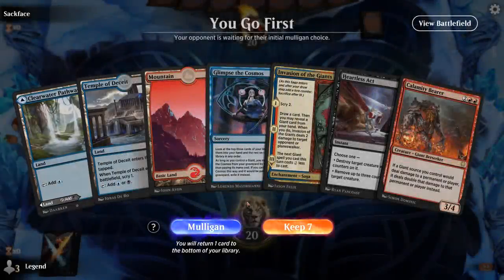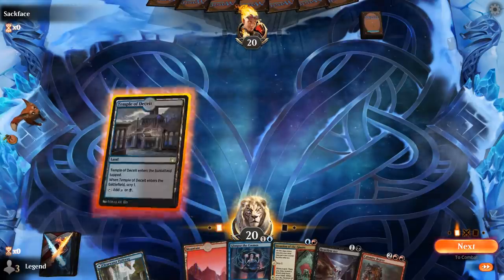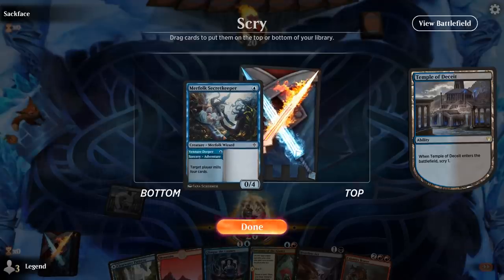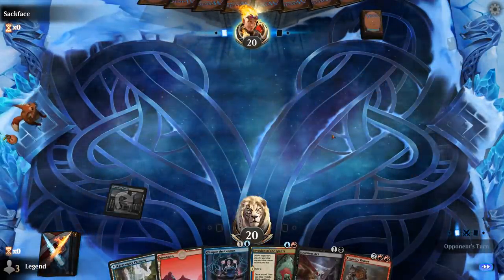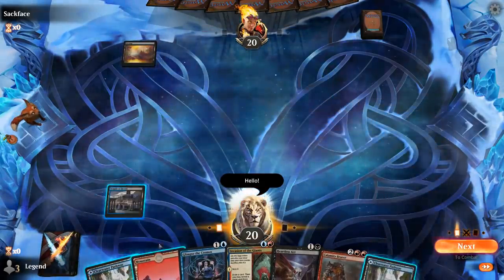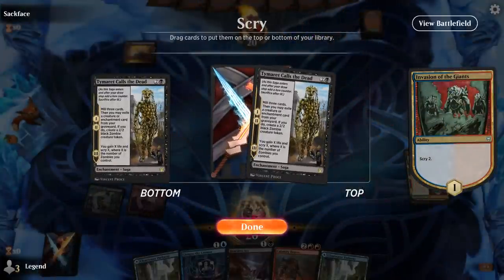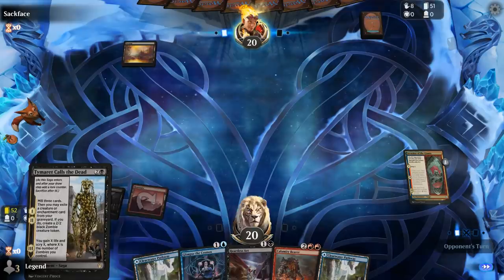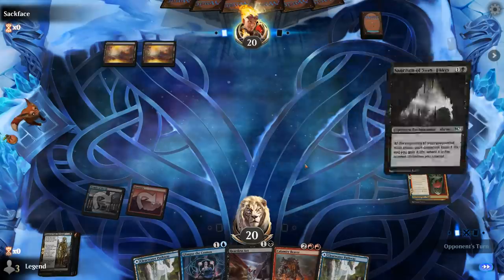Alright, we're on the play with a decent opening hand. Turn two Invasion to set up a discounted Calamity Bearer — so we're looking for an extra red source. I don't know if I want to keep a Secret Keeper. This is going to be a different type of game where we try to rely on Calamity Bearer more. Opponent has a Sanctum of Stone Fangs — so either a Sanctum or some sort of life gain deck.